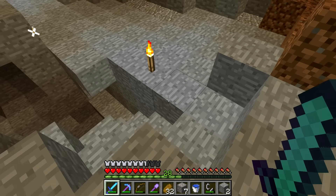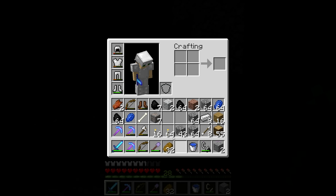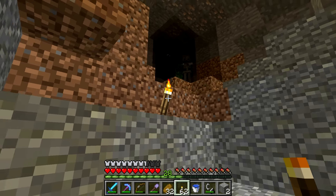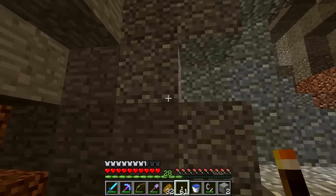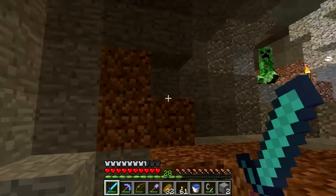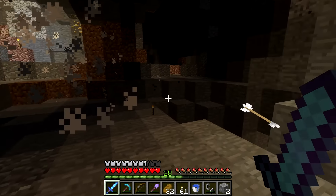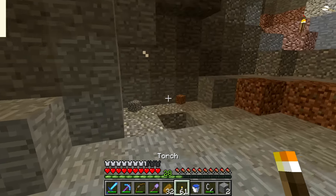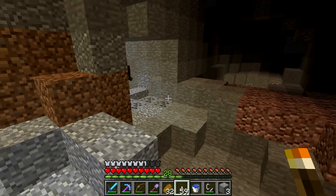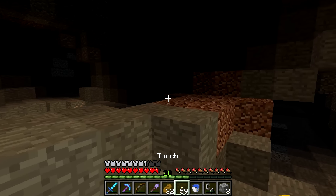I think the Fire Aspect sword would one-hit kill a skeleton with the burn damage. Monsters, be gone! Lots of monsters up there - they're in fact coming down here. I'm gonna hit the skelly - alright, he's hit with Smite 5 and the burn tick kills him. Then a creeper blew up my stuff! And when I say my stuff, I mean this world - this whole world is mine.